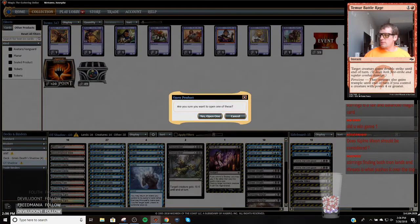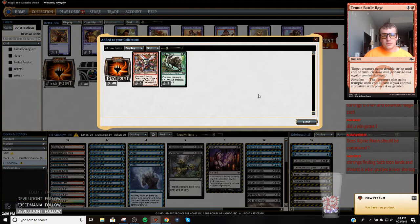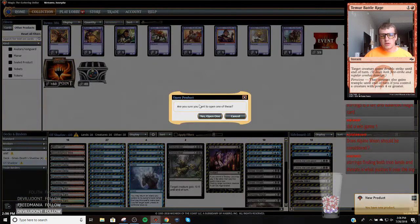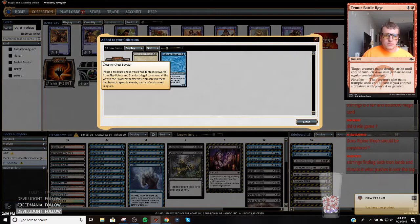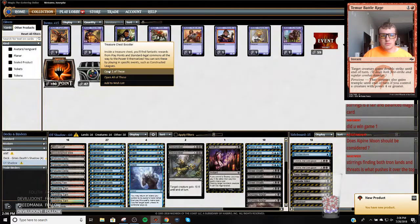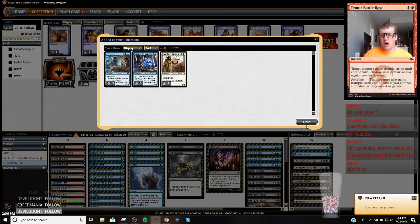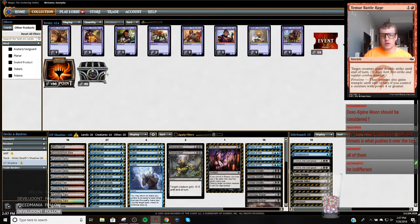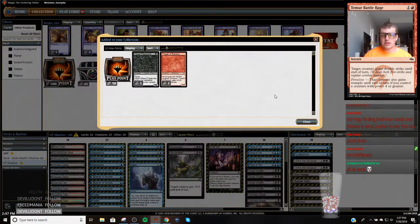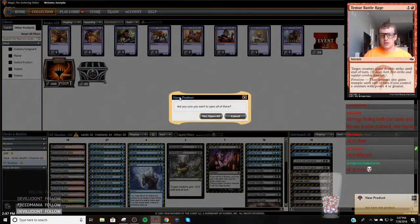Do them one at a time. Right chat, one at a time, or we do all of them? 40 play points, 30 more play points. But the problem is, do we open them all or do we savor it one at a time? I'm going to do it one at a time, it's more fun. The chat says all at once. Alright, ready everybody? Here we go.